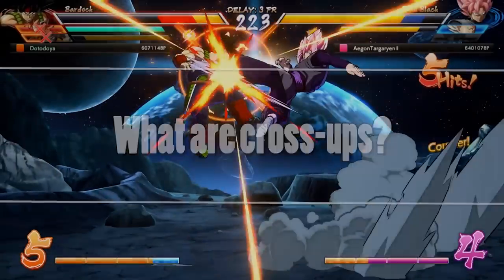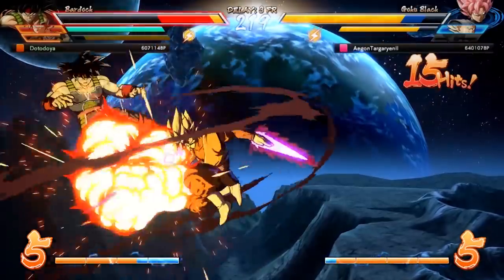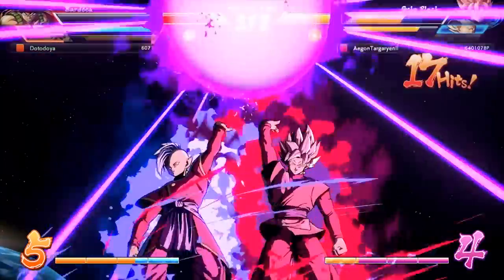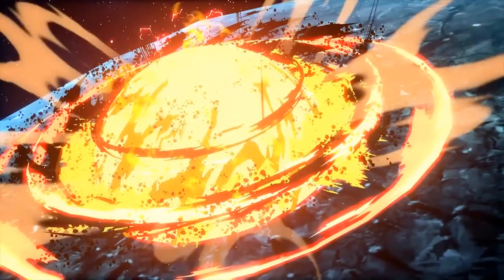So what exactly is a cross-up? Well the definition for the term is very loosely stated as being an attack that's hard for the opponent to block visually. Most of the time when people use the term cross-up though, they're referring specifically to aerial attacks that hit on the side the opponent wasn't expecting to block on.